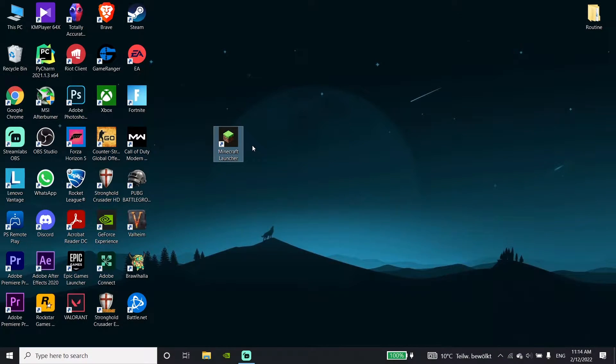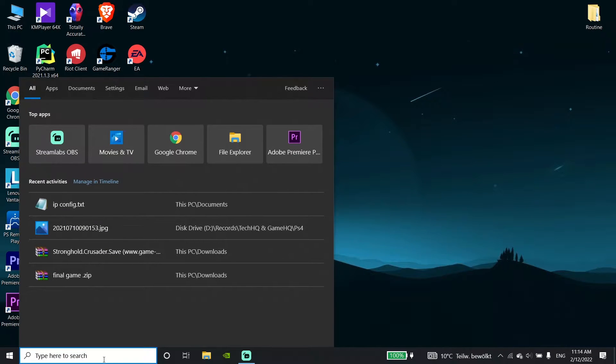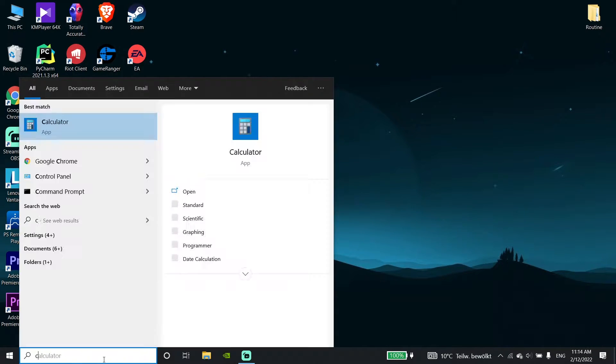To fix this Minecraft issue, first go to your desktop and type 'Control Panel' in the search bar, then open up Control Panel.